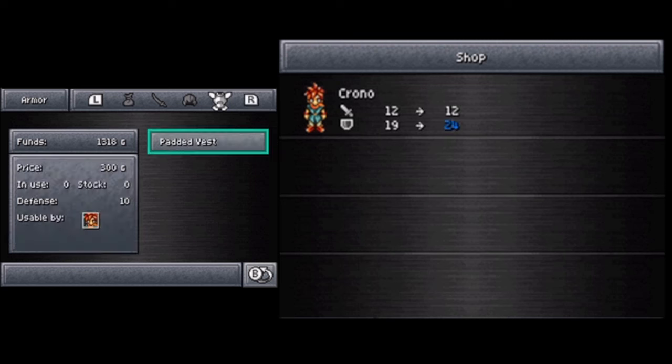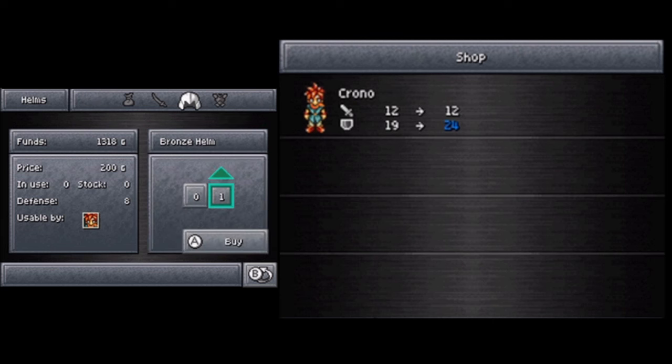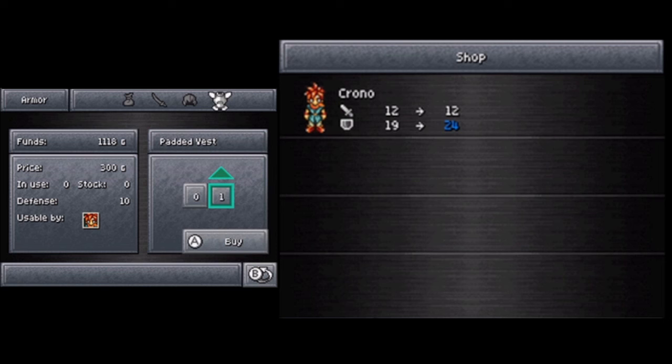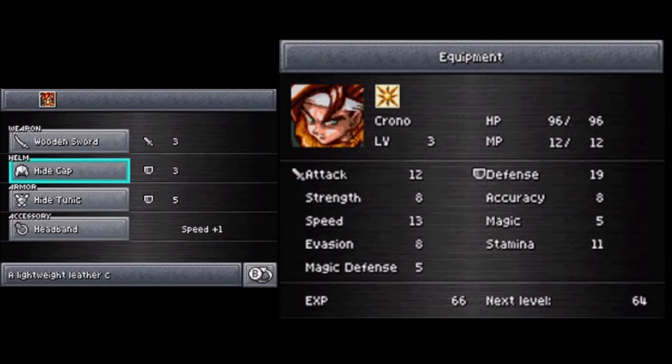Bronze Helm, Padded Vest. Let's do it. Bronze Helm is 200 bucks. Padded Vest, 300. Does it describe these things for me? A cast bronze helm. And High Tunic corresponds to Padded Vest - a durable training vest. Cool.